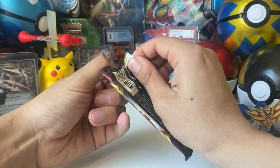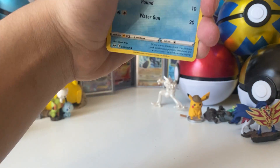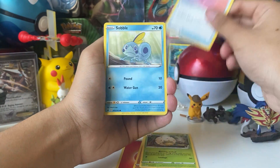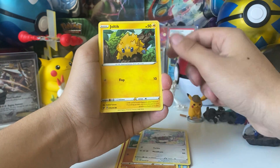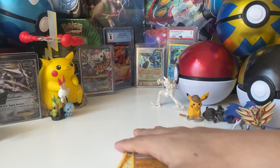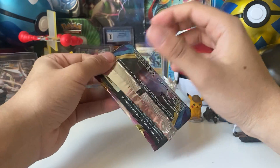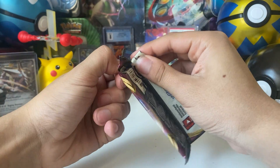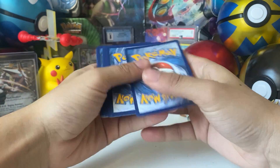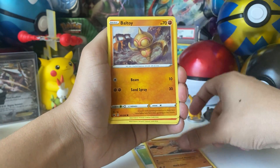Golden Zacian — we're still looking for him to finally complete this set once and for all. We still have a good amount of Sword and Shield base set packs left. We haven't pulled anything so far from this specific lot that we've yet to need. We've got a full art — that's probably been the best pull — and a bunch of V cards, but no rainbow rares or full art trainer cards. Just regular V cards and maybe two full arts, but nothing we haven't already pulled.